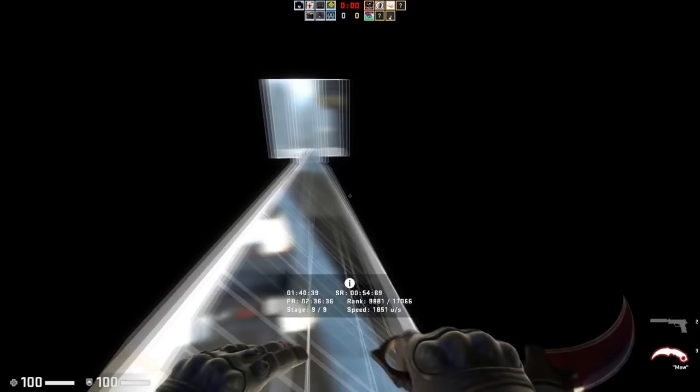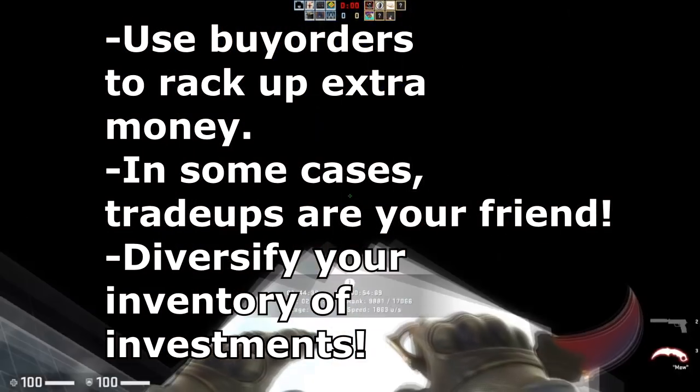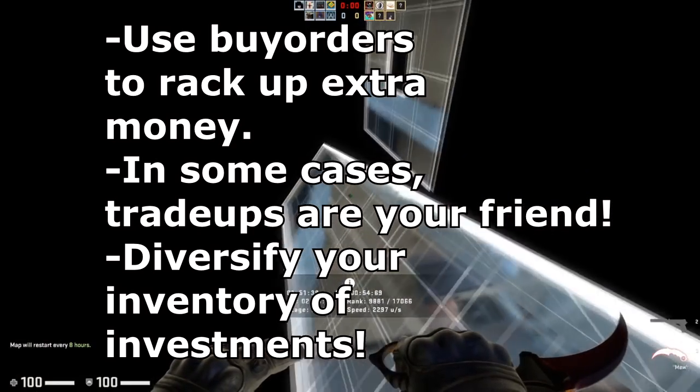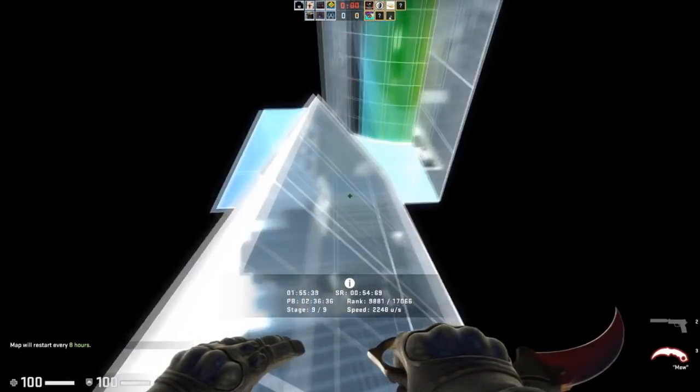That wraps up tip number three, which is basically efficiency and using all the tools available to you. Make sure you're using buy orders to increase your profit margins to the maximum level. Make sure you're doing trade-ups if you want an item that's a little bit too expensive but you're willing to take the risk. And also make sure that you're not putting all your eggs in one basket and that you're maintaining a very diverse portfolio.